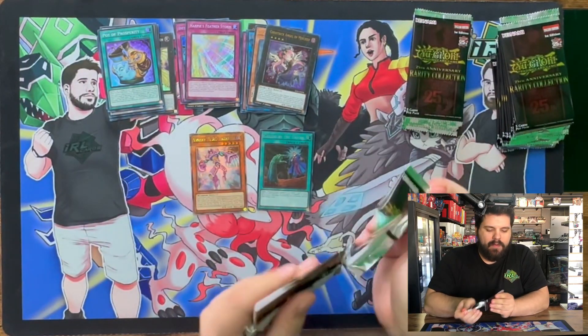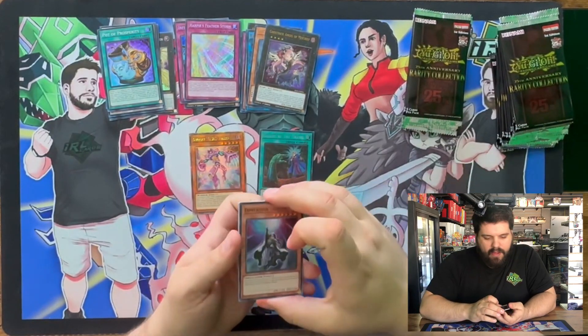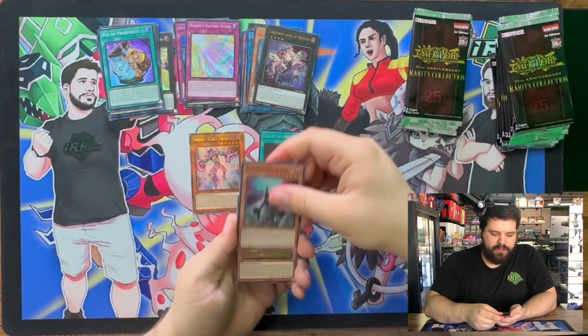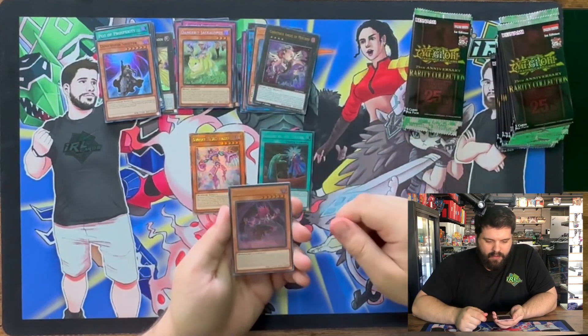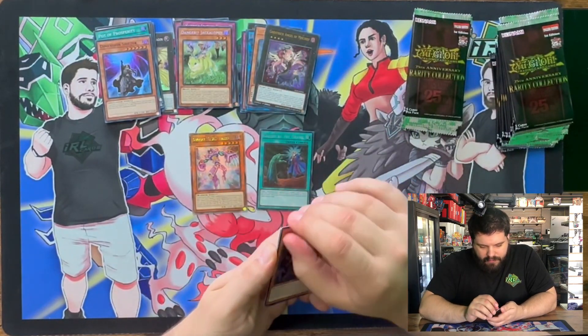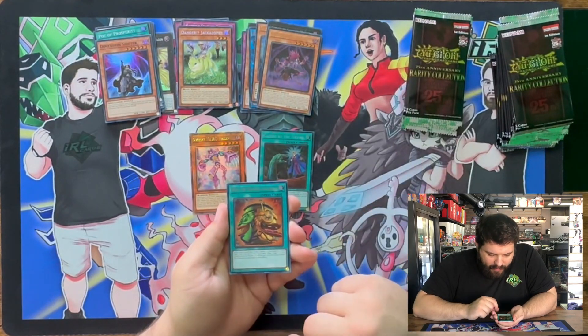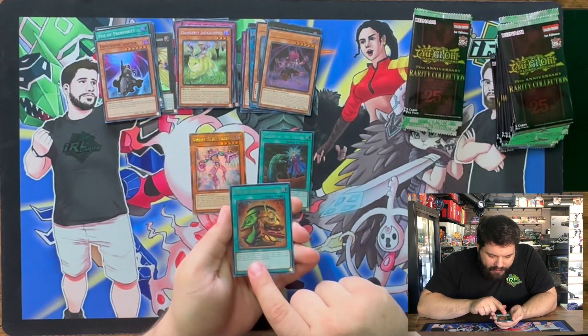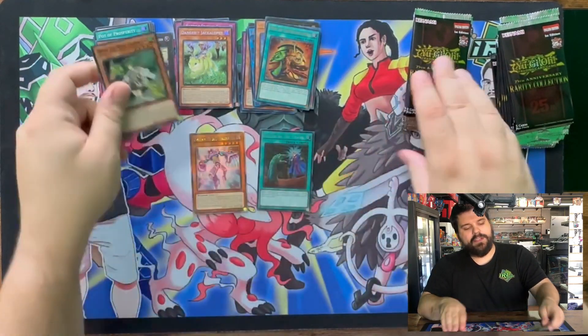Higher rarity of that would be great, let's get a higher rarity. We've got Super Rare Shifter — Shifter's always good. Seeker Rare Jackalope. Ultra Rare Simoon — Simoon already comes in Ultra. Ultra Rare Pot of Excravigance with some pack fresh damage on it, that's nice. And a Win the Wind Channeler.